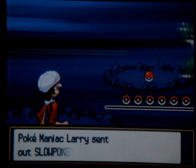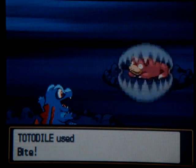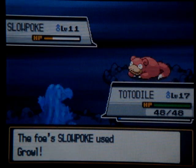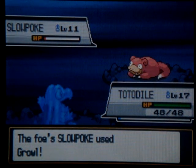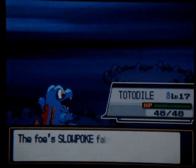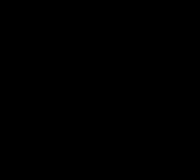This is a Pokemaniac. We've got a Slowpoke — Slowpokes are part Psychic, so Bite will destroy this thing. Bite should be physical. Growl did not help that at all — for some reason I chose Scratch instead of Bite, but knocked it out. Wow, got a lot of money there. Definitely a battle worth going through.